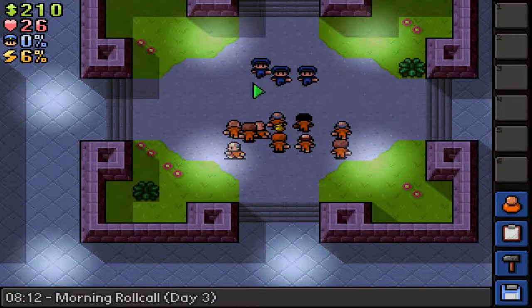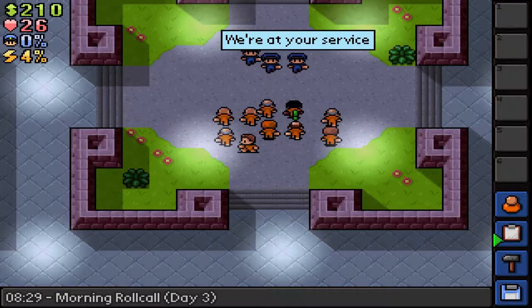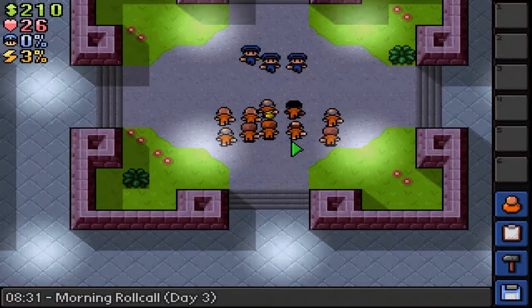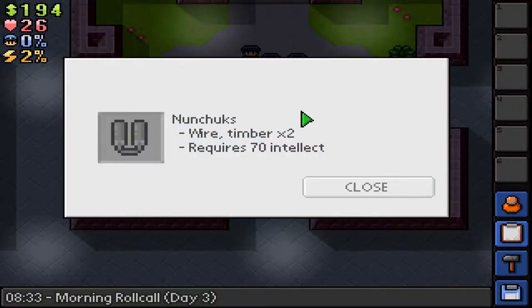My plan for today is to explore the prison to see in what way we're going to escape. But first, let's make sure that we don't get a shakedown. Good. We also have the quest page full: get Ross's bottle of medicine from Jamal, locate a bottle of medicine for Sevier, get William's bar of chocolate from LiverQ — I don't think we've been able to find that. Also beat up Officer Rahul for LiverQ. So I guess we'll have to look through a couple of desks. I'll buy the crafting note — some of these recipes I can remember, some I cannot.